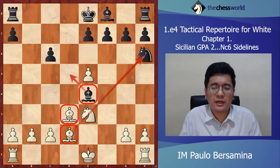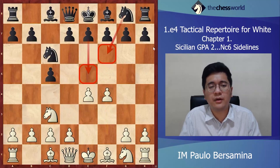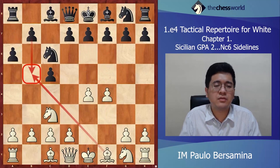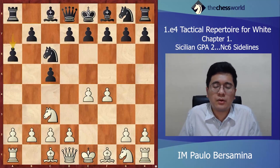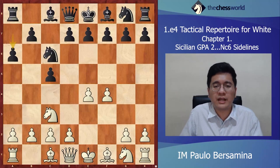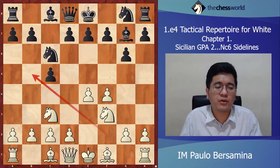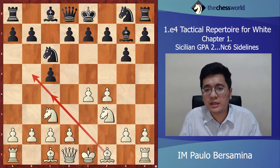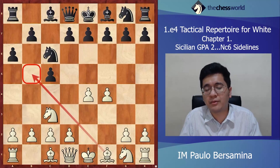Now let's move on. So far we've discussed e5, Nf6, and now let's look at a6 after f4. Why a6? It prevents Bb5. Also in some lines Black can go b5. Since we want to play Bb5 in our Grand Prix line — not Bc4 — that's the point of a6. In the Grand Prix there are two variations: either you go Bb5 later after g6 Nf3 Bg7 Bb5, or Bc4. Our Grand Prix uses Bb5, so a6 prevents that.